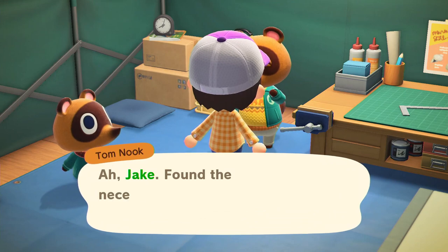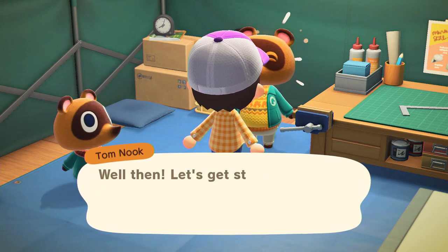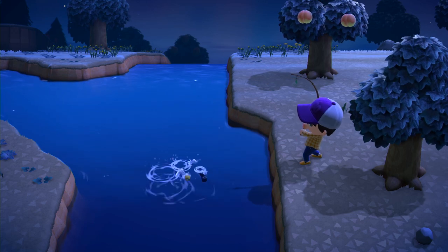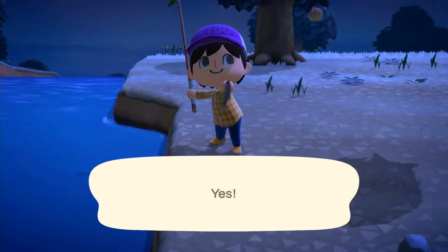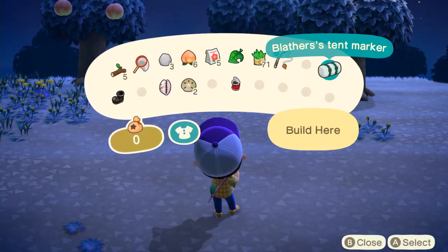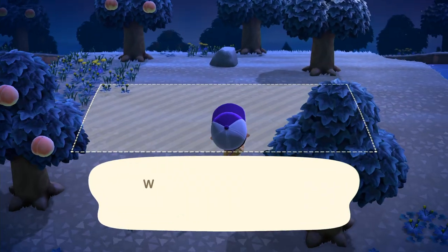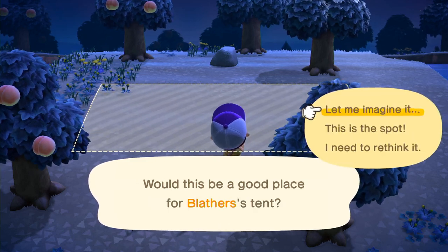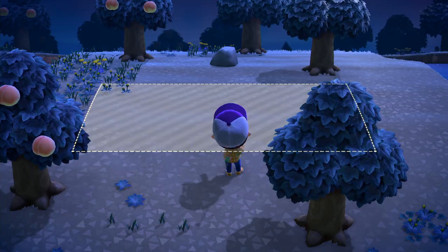After you've completed the tutorial, you should be able to craft a net and fishing rod. Once you've made these, you should catch as many bugs and fish as you can and donate five of them to Tom Nook. After you've done that, Nook will call up his old friend Blathers and ask you to pick a spot for Blathers' tent, which he'll set up the next day. Blathers gives you access to the Shovel and Vaulting Pole, so it's best to get this done ASAP.